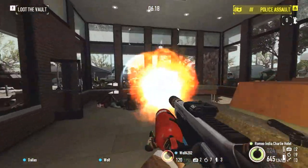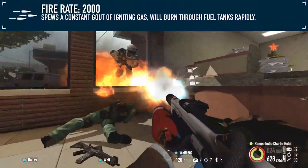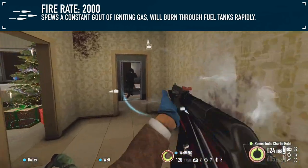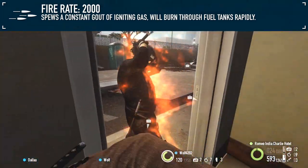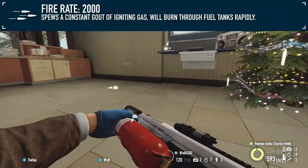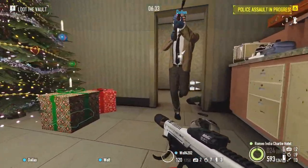Fire rate is high, unsurprisingly, at 2,000 rounds per minute, as flamethrower-type weapons emit a near-constant stream of fire. This makes it an excellent option to take with the grinder perk deck, maximizing your health regeneration by constantly tagging damage on enemies, however small it may be.